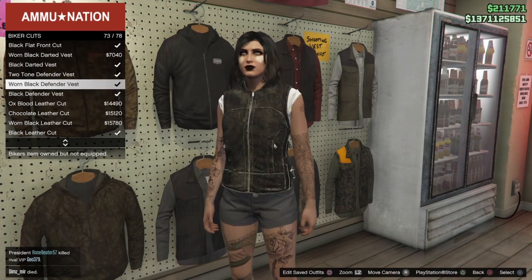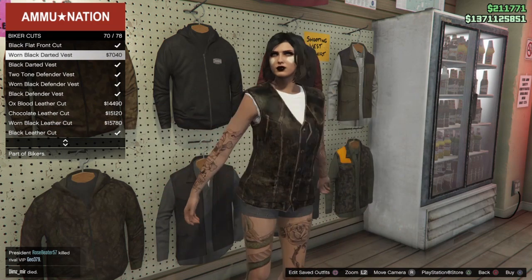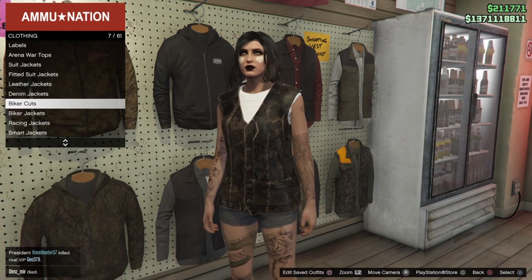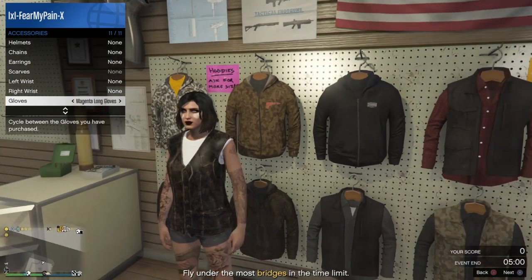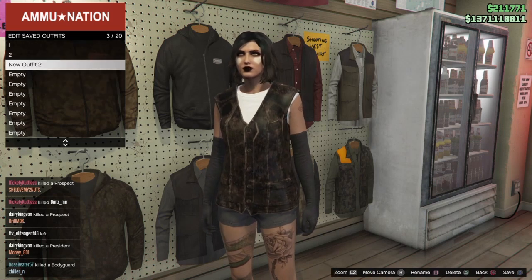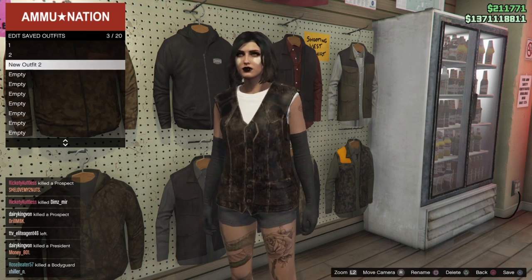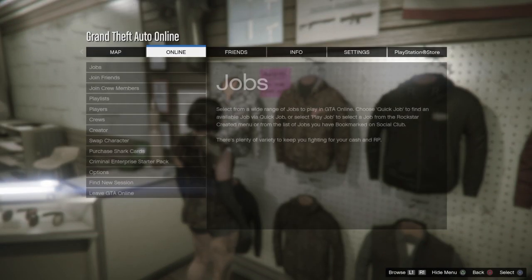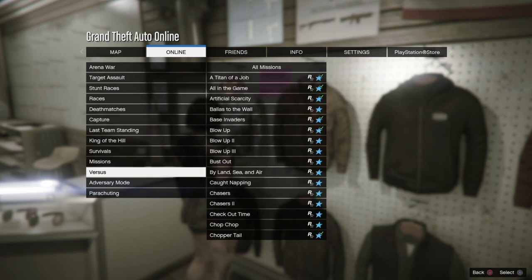Once we load back in, select the outfit from slot number three and set this up to complete the merge. Go to Biker Cuts and put on any of the biker cuts that are the darted style — where you can see the front part of the bib and the sleeves. You may need to re-equip the long gloves through your interaction menu, then re-save over slot number three. The reason we put the shirt under the biker cut is that on its own it's a torso two layer, but adding it under a jacket makes it a torso one layer.